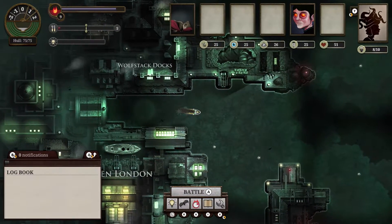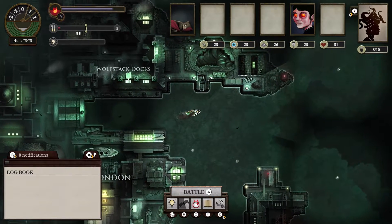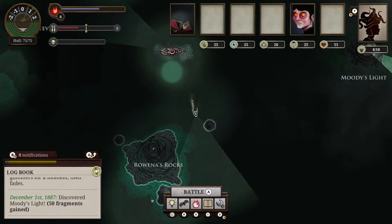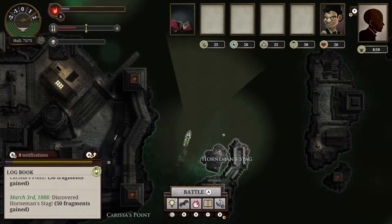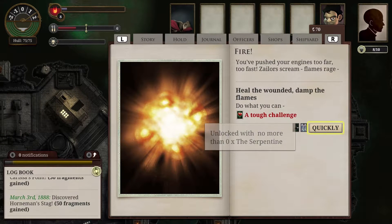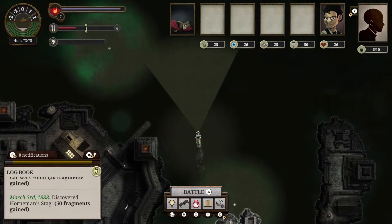Sunless Sea is an exploration-based adventure that sets sail around the dark and ominous waters surrounding fallen London. Survival is key as you venture from port to port, encountering both enemies and mental obstacles along the way. The world is big and traversing it takes time, leading to a much slower paced experience with heavy amounts of text to read. Combat, while present, takes a backseat to creating eerie and isolated feelings.